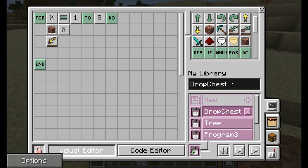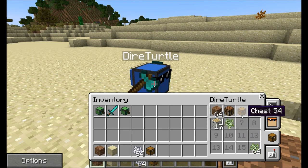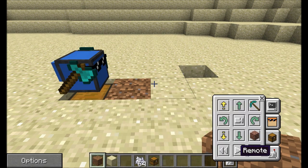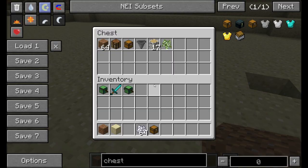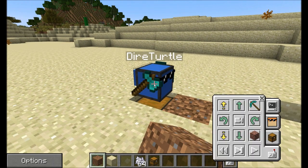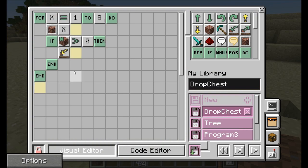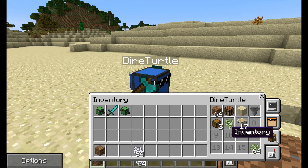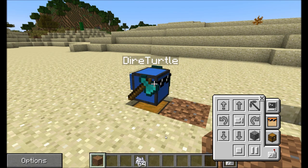You can see the turtle's inventory has a bunch of stuff but the chest has nothing. I access the turtle and tell it to run the program — and all the items are now in the chest below. I've also modified the code slightly: select the slot, check the count of items in that slot, and if it's greater than zero then drop items down. This way we don't get an error when there's nothing to drop. Let's give it a shot — run program — no error that time.